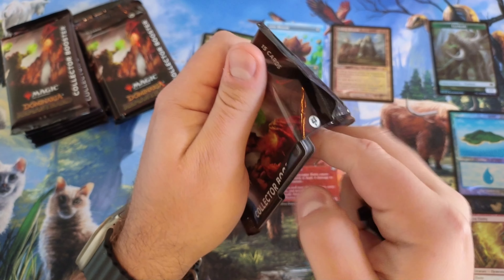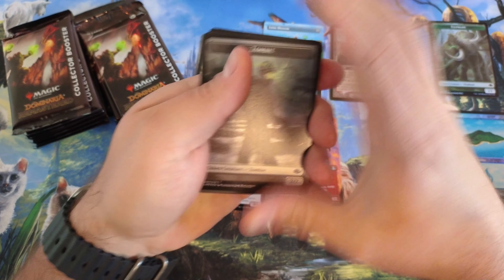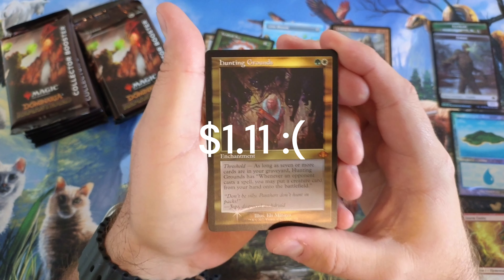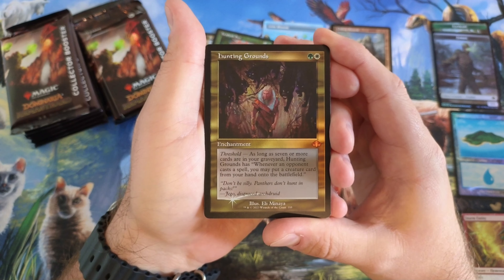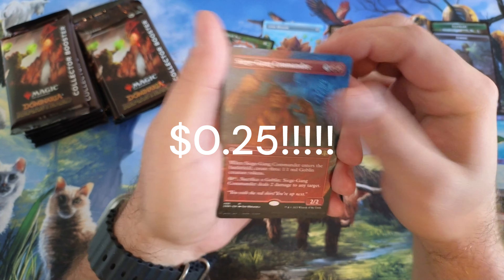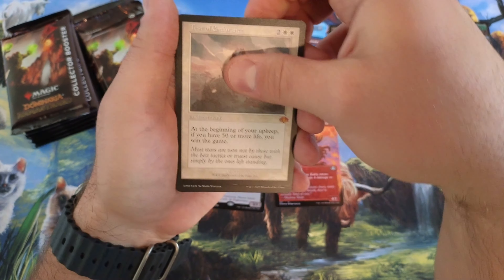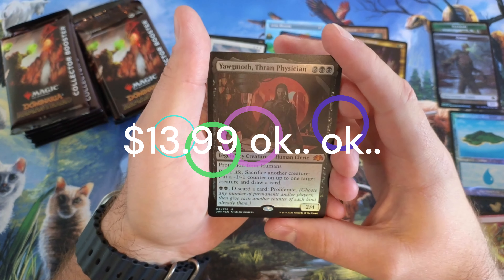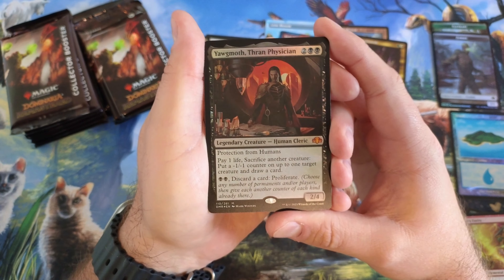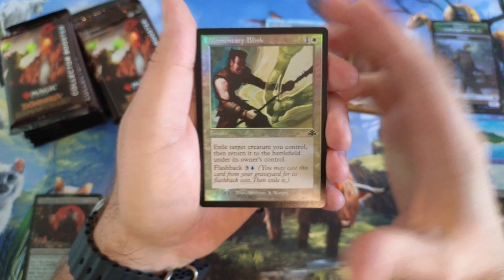Hunting Grounds — look at that. Love the foiling in this thing. For $177, you can't beat this. Siege Gang Commander. Test of Endurance — very nice. I really want a Sylvan Library though. This is a great one. This is in so many decks. I actually might keep this, just because I don't have a copy of it. Really, really good card. I'm just going to put that in my keep pile.